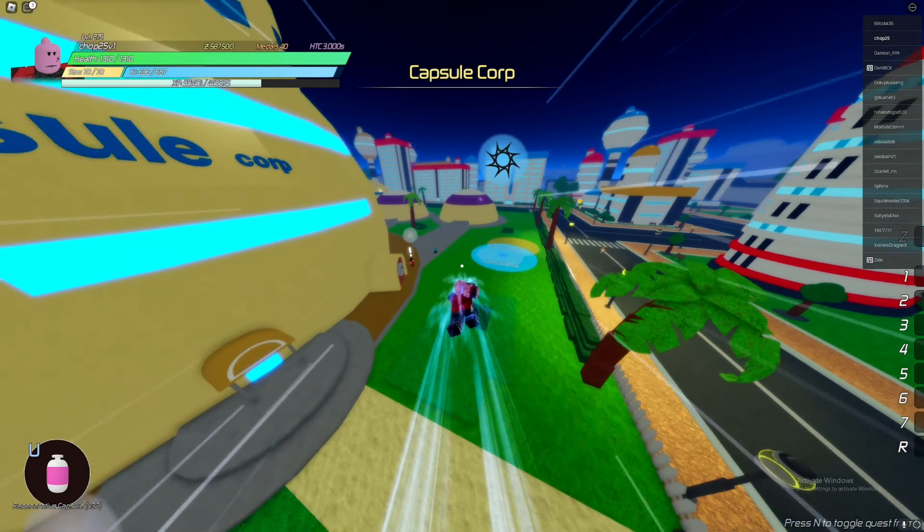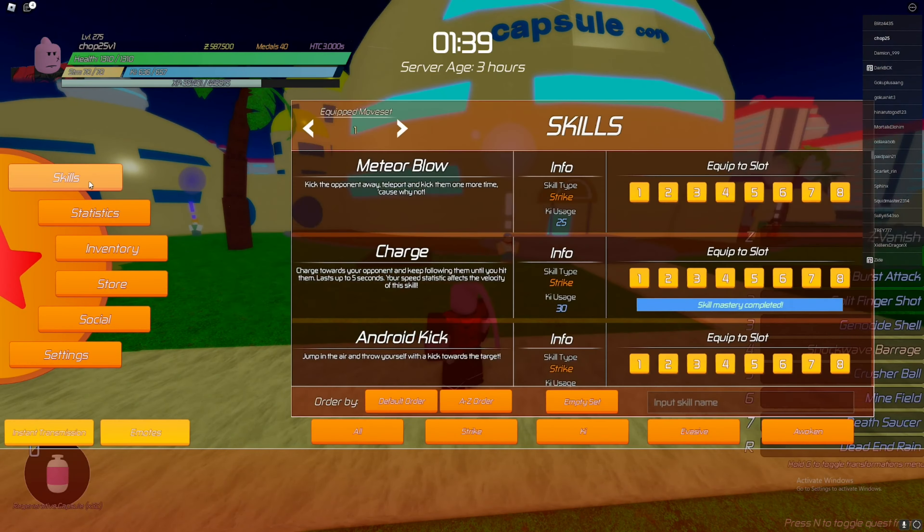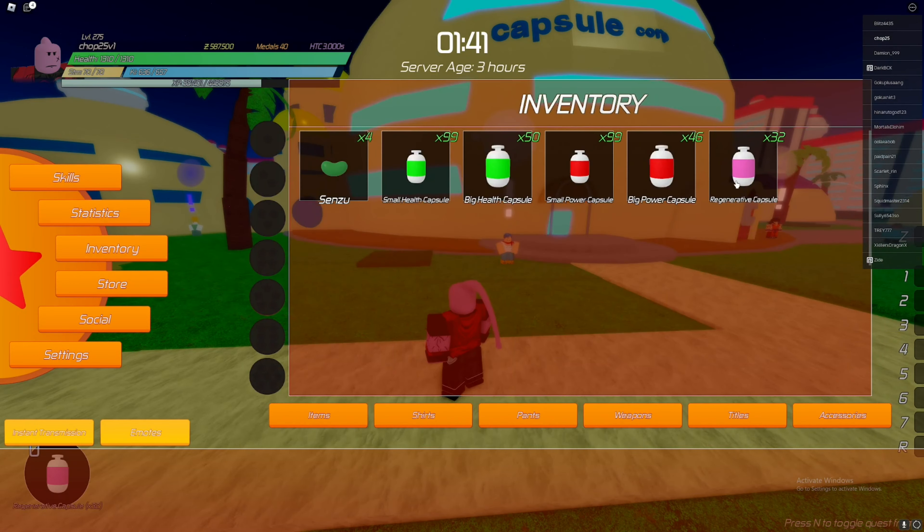From there, feel free to use any moves you're comfortable with for combos and chaining. For items, you're probably going to want to bring regenerative capsules, because they give you back ki and health at the same time. This means that during combat you won't need to worry about running away to charge ki, which can get you killed.